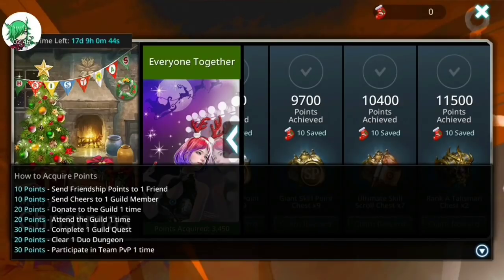Going over the scoring for this event: you get 10 points for every friendship point you send to a friend, so at maximum that'll be 300 per day for having 30 friends. 10 points for sending cheers to a guild member — that's 290 per day max if your guild is full. 20 points for donating to the guild — 100 per day for five donations, you can just do the gold, so 50,000 gold, no biggie. And you also get 20 points just for attending. So just with those four things, you get 710 per day as a maximum — and that's just for what you should already be doing daily.